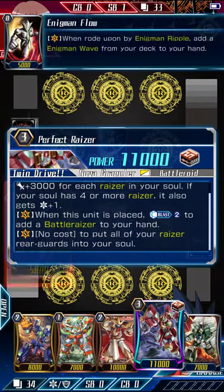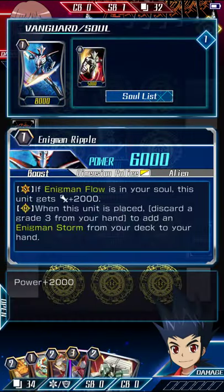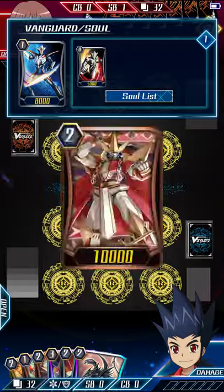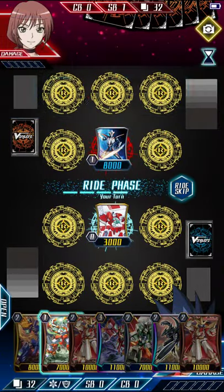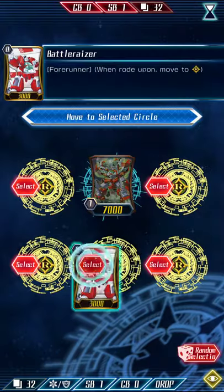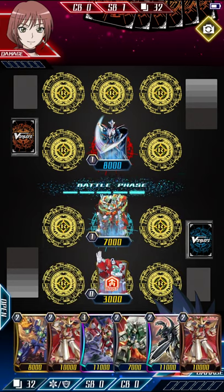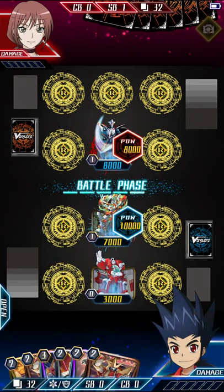By riding the Newman Ripple and using their grade zero ability, they can search out the grade two named Wave. Not much we can do for our opening hand, but we can just ride into a Burst Razor. I'd like to put my Battle Razor in the middle that way I have a good attack my second turn. I was deciding if I wanted to boost with my Battle Razor, but I wanted the first damage.